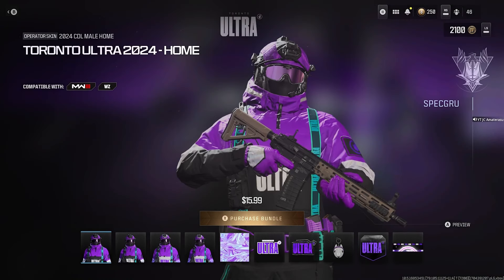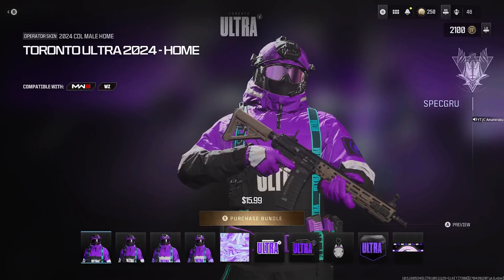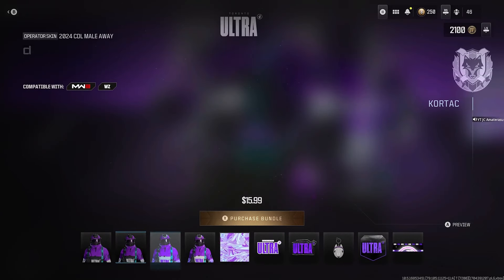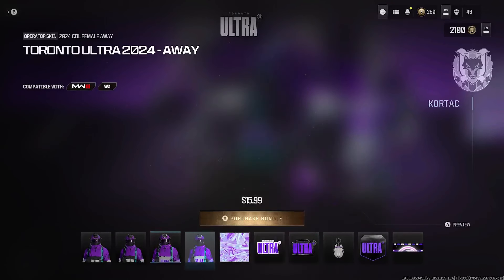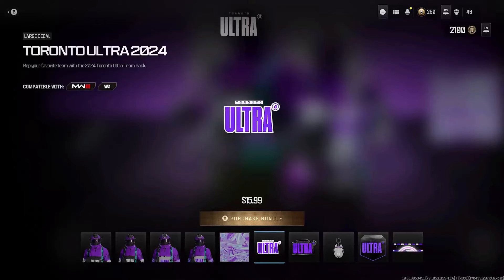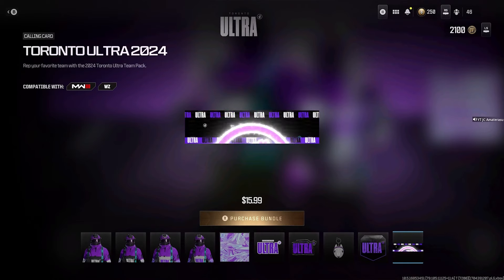And last, where I live — Toronto Ultra, let's get it! Got the black and purple. The visors are light purple. Black and purple again, purple and white. This camo — I've seen it and I think this might be the most unique camo of all of them. Imagine if it was animated on the gun. Especially for Toronto Ultra, I hope they gave us the best camo. The charm is a little dog. Let me get the calling card.